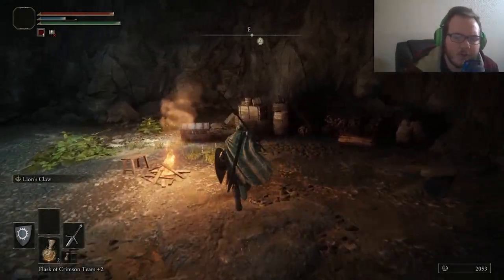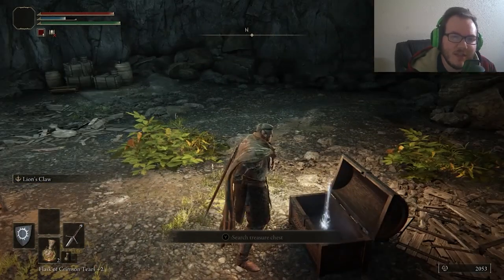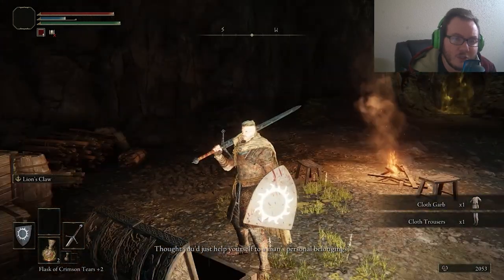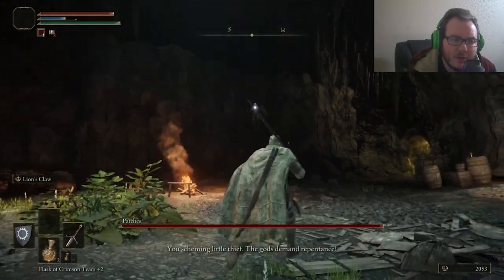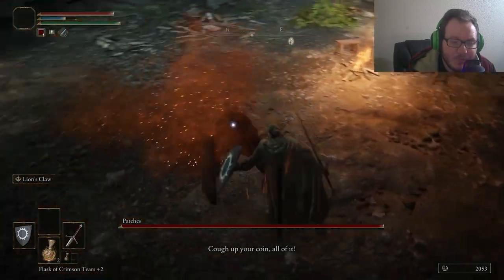Welcome back guys to another All Things Nerd video. My name is Nathan and we're going to be taking a look today at another Elden Ring guide. This is going to be a guide on how you can easily cheese Margit the Fell, who is basically considered the first boss — other than the Soldier of Godrick — in the Elden Ring main storyline.